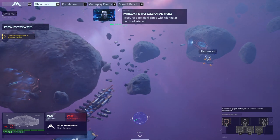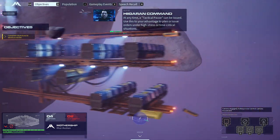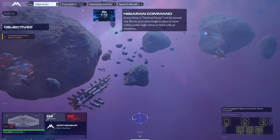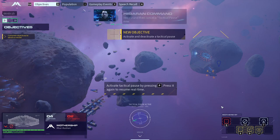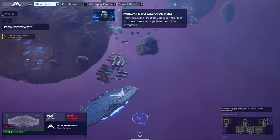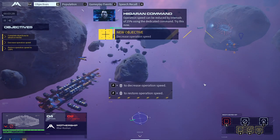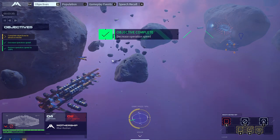Resources are highlighted with triangular points of interest. At any time a tactical pause can be issued — use this to your advantage to plan or issue orders under high stress or time-critical situations. Toggle — press P. Does that work in multiplayer? Initiate and then cancel a tactical pause. Look at me, I'm pausing so hard. Units cannot react to orders during a pause. You don't need to explain the concept of pausing. Operation speed can also be reduced by intervals of 25% — it's the scroll wheel while holding P. That's a little clunky.